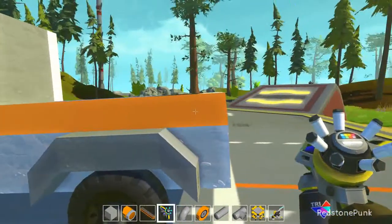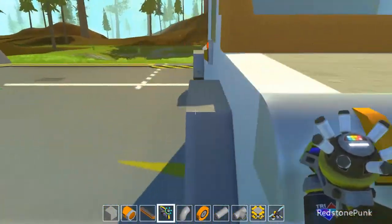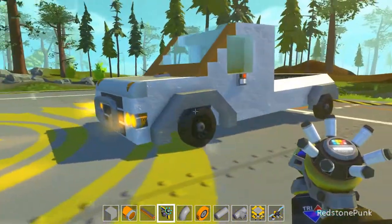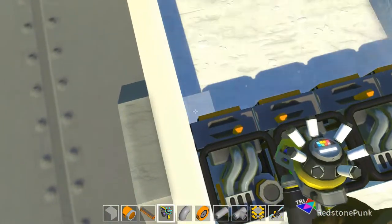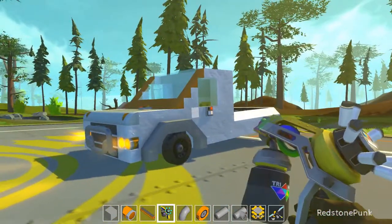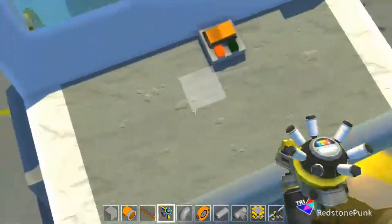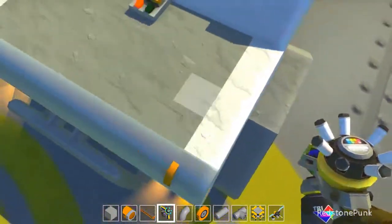And you can customise the colours, you can do anything you want. So what I'm going to do - not on video though, it's like off camera - put some of my little decorations on there and everything. Just colour it all in, finish it. I'm going to put a little speed thing here, that will look pretty cool. For now let's just colour it in.